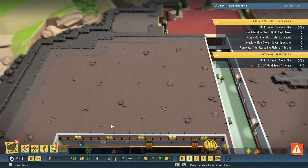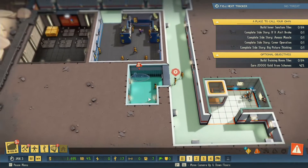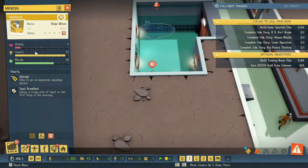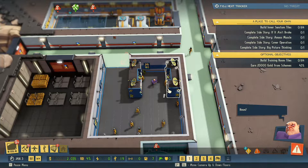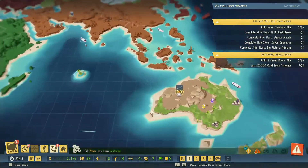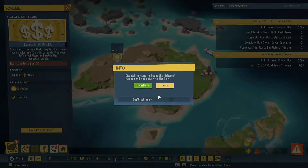Hello everyone, welcome back to Evil Genius 2. We're basically just building an infirmary to heal up injured minions. As you can see, currently injured morale is low, vitality is on the floor. We're building up this area here so we can get more criminal networks out in the world. We're setting up a new one over here, and we're going to launch this scheme that will take 30 minutes and give us 20,000. Over the course of time, minions will not return to the lair.